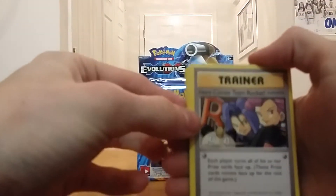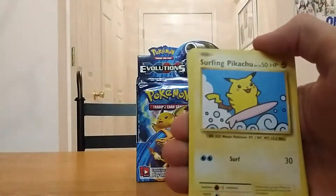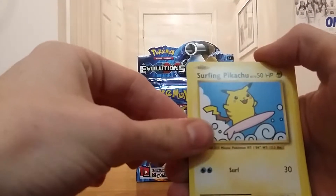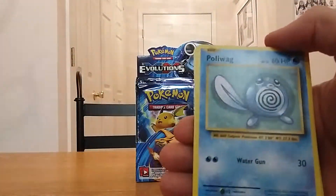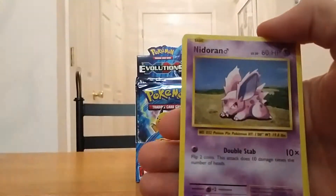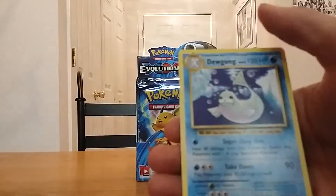Oh! Secret rare starting off — here comes Team Rocket, Magmar. Oh, two secret rares back to back! Here Comes Team Rocket, Surfing Pikachu, Sandshrew, Polywag, Diglett, Seal, Nitterino, Male — Nitterino Male reverse holo and a Dugong.